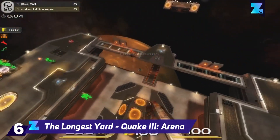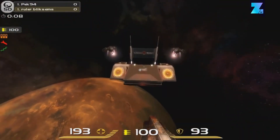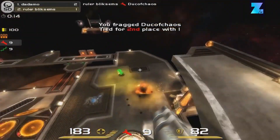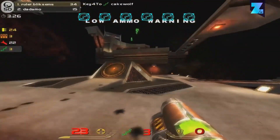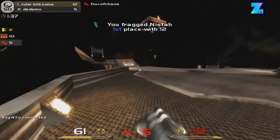Quake 3 also has an amazing map set in space called The Longest Yard. There is no cover on this symmetrical mishmash of jumping pads and floating platforms. It's a map for hardcore players who like to test their skills by sprinting and bouncing around while getting headshots. This map never gets old and remains a fan favourite to this day.